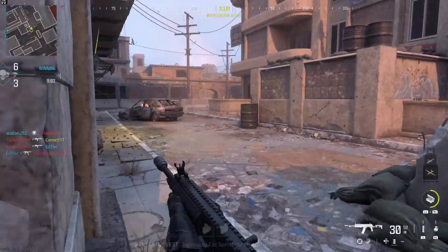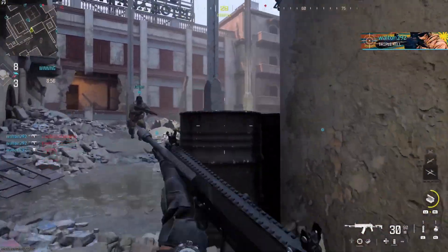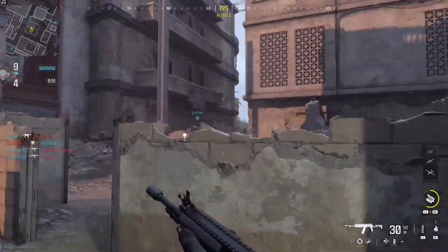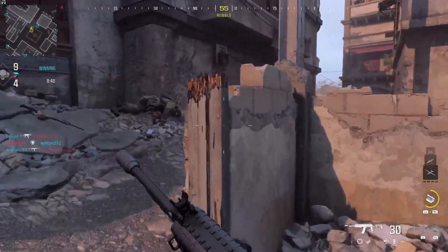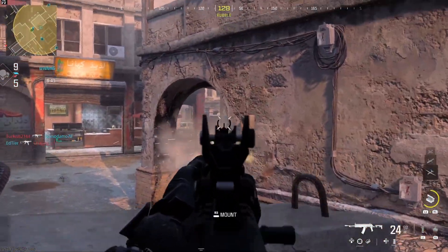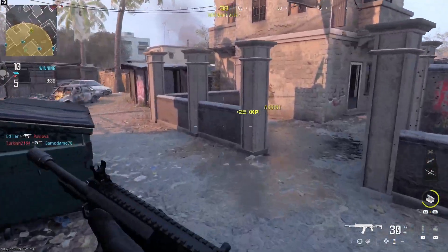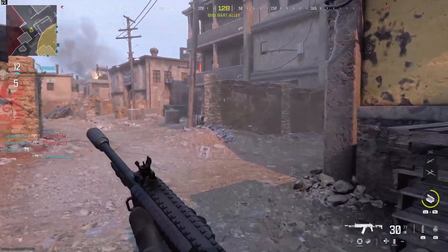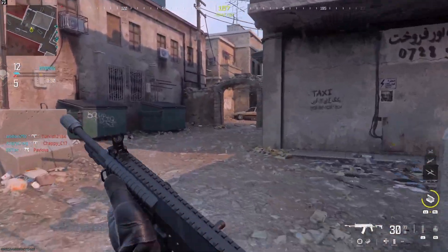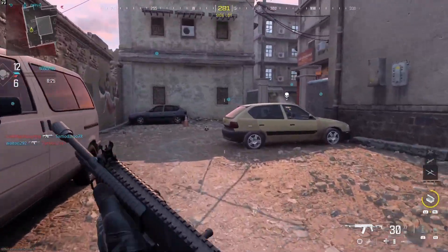I was a bit lost at the moment because I didn't remember Karachi from back then. I do remember this map was awesome for a lot of close-quarters action, however I didn't remember a lot of these corridors and areas you could get into. You can go on the back side of this area and try to flank the opponent — that's what I was looking for.